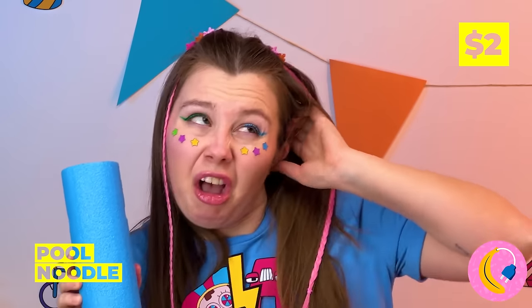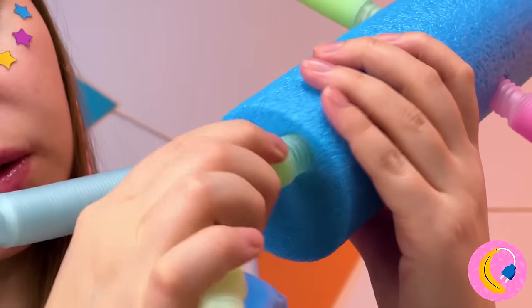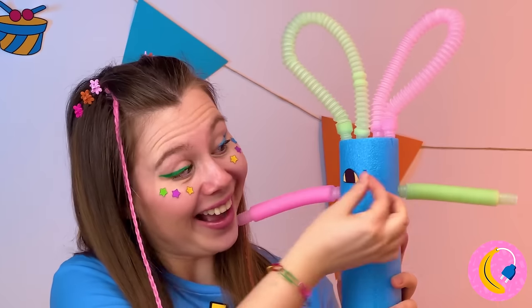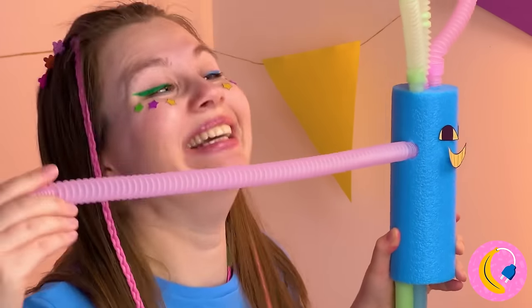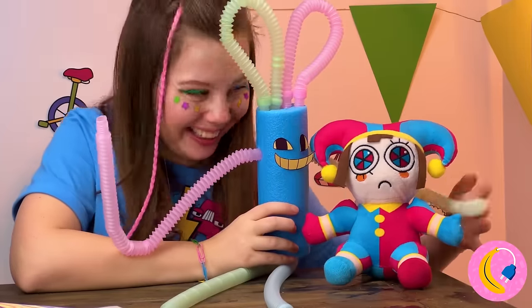What you need is a pool noodle and some pop tubes - make that a whole bunch of pop tubes. Don't forget some ears on top. It's a Jax of our very own, and he's much stretchier than the last one. Now Pomni's got a new friend.